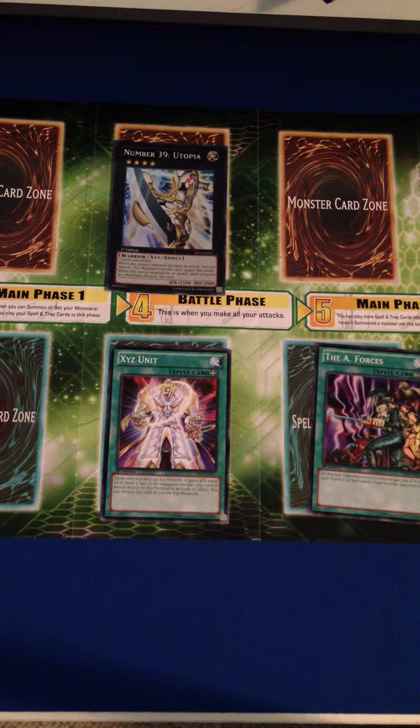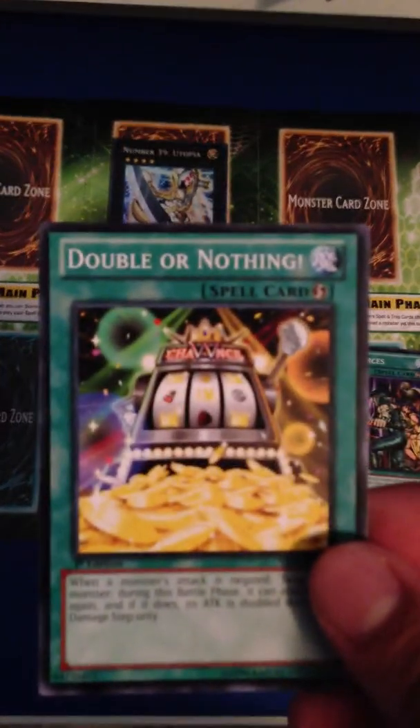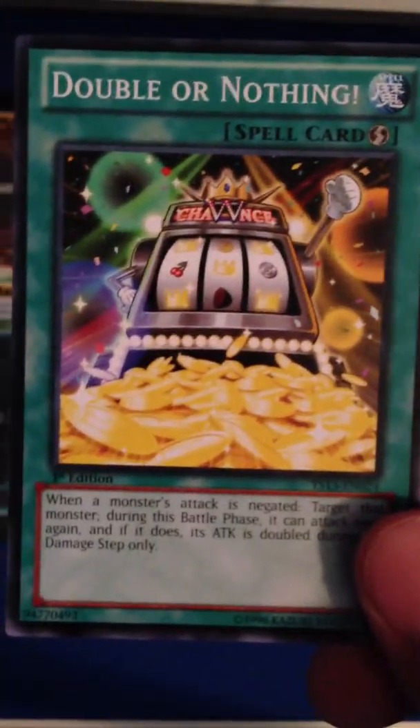Those are the types of spells. There's also double or nothing, which is a quick play spell. Quick play spells you're allowed to play from your hand while it's your turn, or if you set them, you're allowed to play them during your opponent's turn. Regular spells you cannot activate during your opponent's turn. But quick plays like Double or Nothing, with the little lightning bolt on them, you are allowed to play.